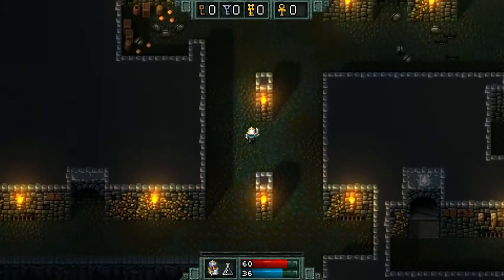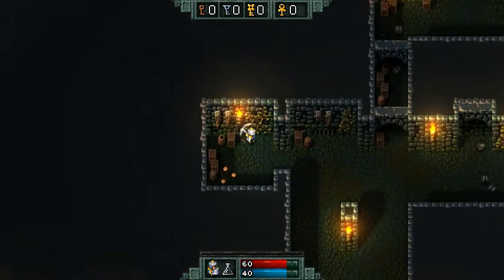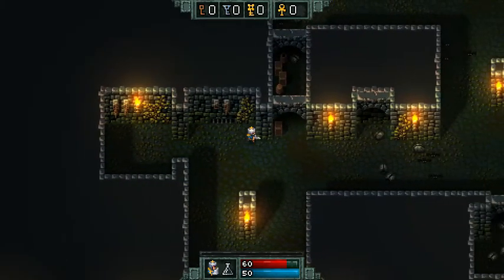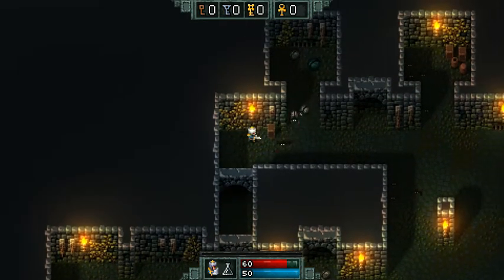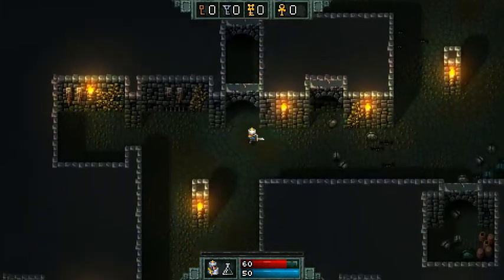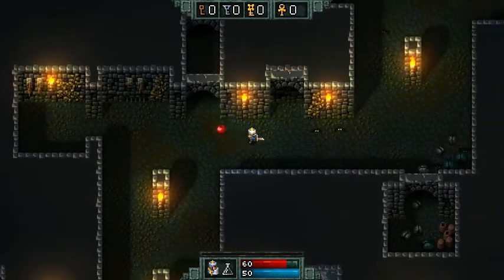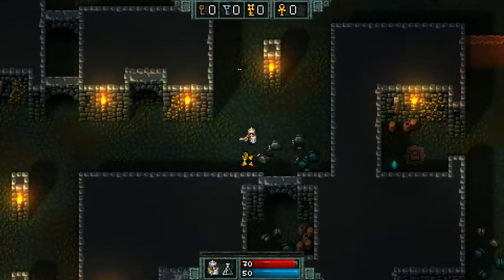I can slash some stuff — not bad. Let's see if we can figure out what our objective is, or what we're doing. I guess we're just kind of wandering around the castle and killing things. These bugs love to just hang out and then kind of wake up. Let's get an apple — that will heal me.